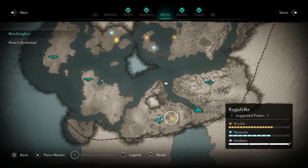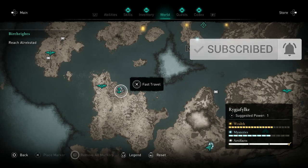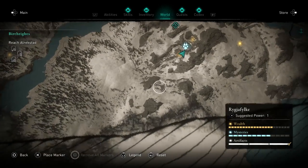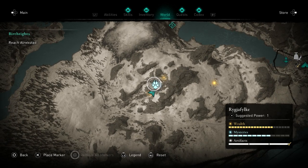The best way to get to this elk I found was to travel all the way over from Stavunga. You actually travel all the way over here — it's a lot shorter than it looks. You cross the river and make your way up this mountain, and here is the location of the legendary elk.